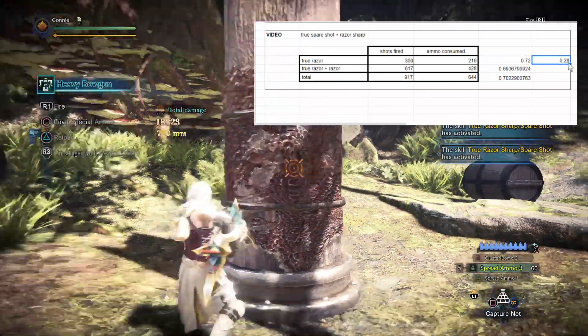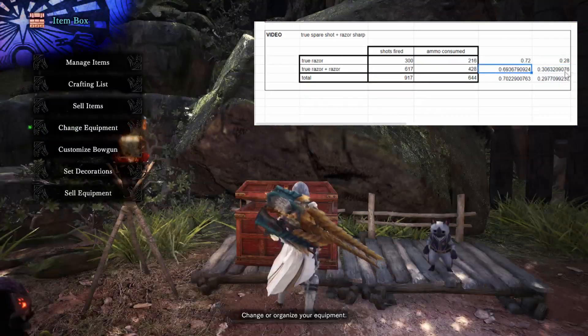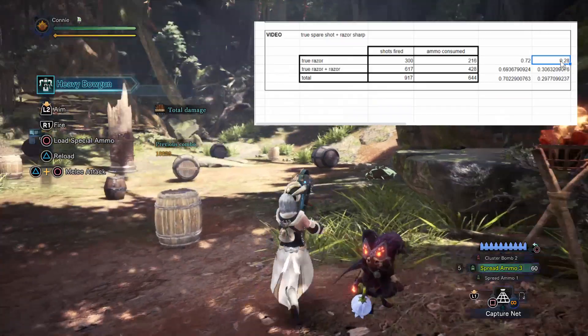Probably should have done that before starting this. Anyway, no big deal. There we go. So we have roughly a 28% chance of not using ammo.